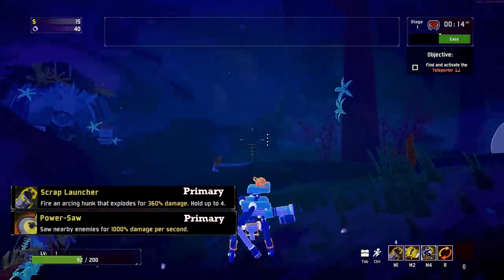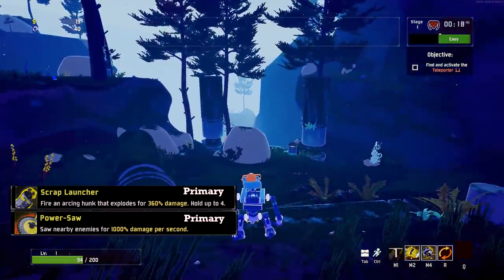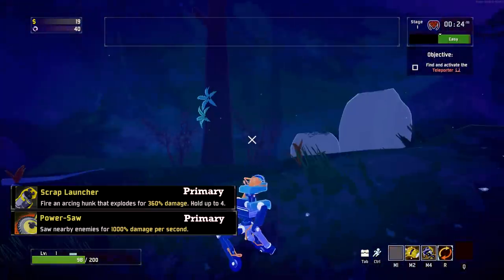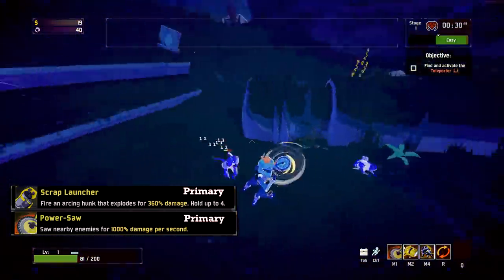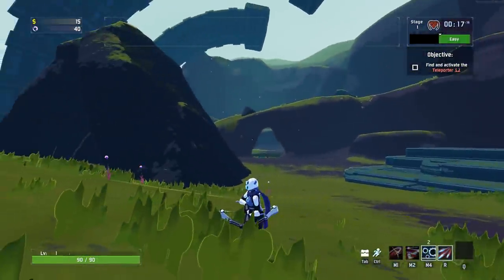Moving on to MUL-T — he gets the choice of two different primary skills. His passive allows him to carry two separate M1 abilities, and you can choose any combination of the existing two and the new ones. The Scrap Launcher is a grenade launcher that must be reloaded after four shots, with an AOE slightly smaller than Commando's Frag Grenade. The Power Saw gives him up-close capabilities — as long as you hold M1 he will continue to tear through enemies.